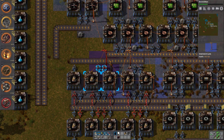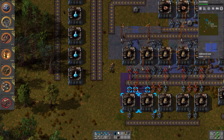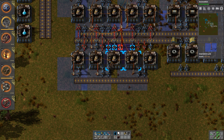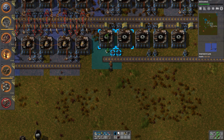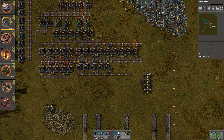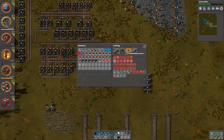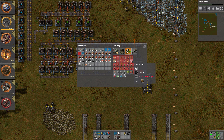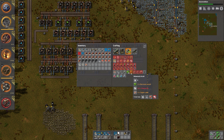Let's do some research. By the way, the modular armor takes advanced circuits. The portable solar panel — they take solar panels, and solar panels we haven't researched yet. So this is the steel input line, this is iron input, iron input. And hopefully this will work out. This is messy.